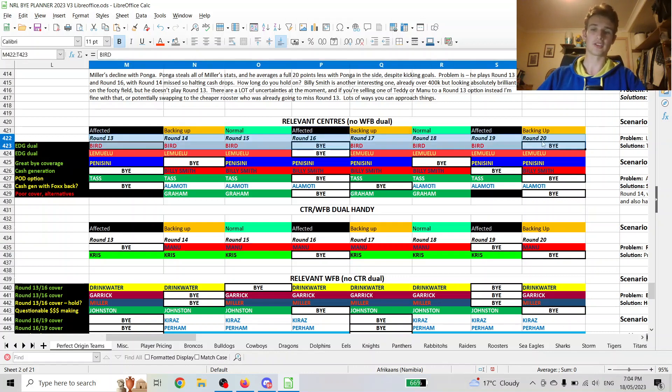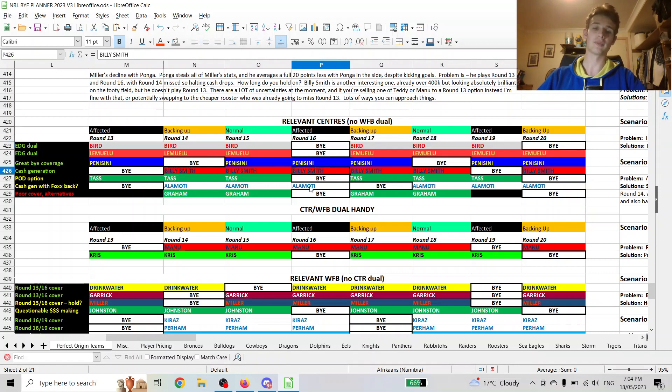Bird especially — nearly all of us have Bird now, he's fantastic — but we have to look for the round 16 buy. Your Billy Smiths, your Manus, Alamodis if people still have him, and Will Penicini cover that. Lemuelu has the same problem but also plays round 20, which is great. But if you have both of them, that might start to become a problem, and that would be the scenario where you hold a Manu or buy Billy Smith.